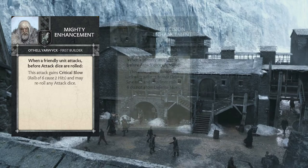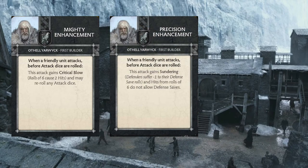The next card is Precision Enhancement, same trigger as before. This attack gains Sundering and hits of sixes do not allow defense saves. This is another phenomenal card to increase the combat output of your units. It's not super efficient on Sworn Brothers, but they will still get the benefit of ignoring defense saves on sixes. You can take units that don't have any combat rules attached to them and make them perform better by giving them Sundering plus that awesome ability of sixes not allowing defense saves.